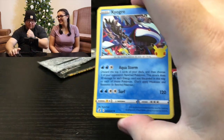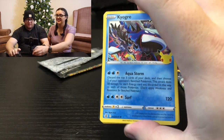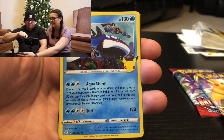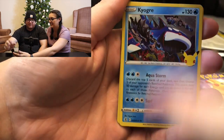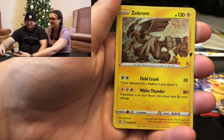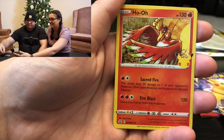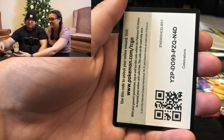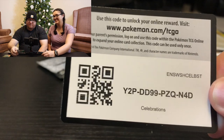This is a bit awkward to open given our camera setup — Amanda's holding and I'm pulling. So from the first pack we got Kyogre, Zekrom, Ho-Oh, Pikachu, and the code card.